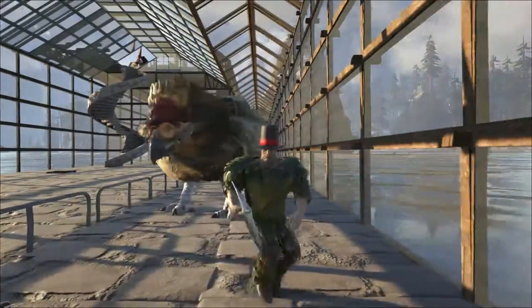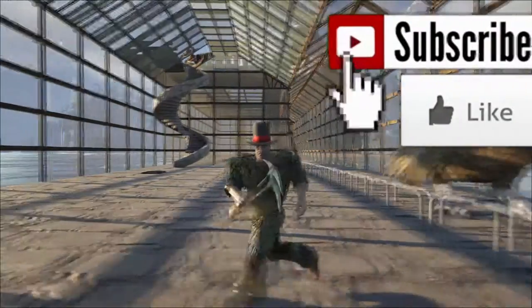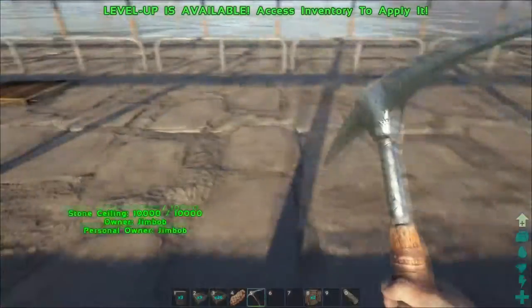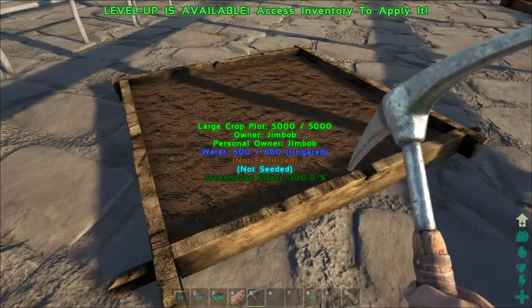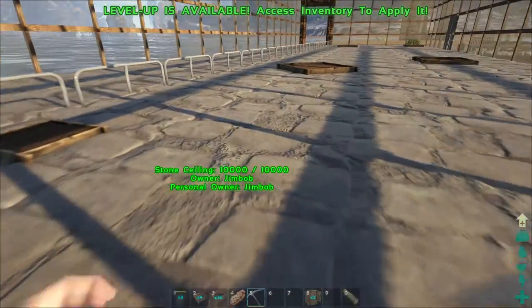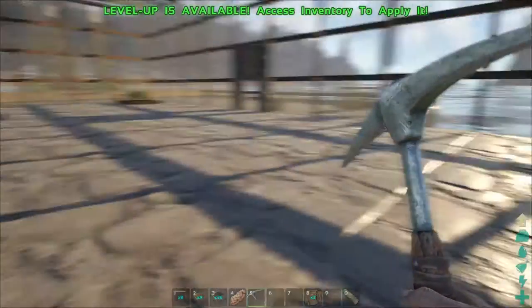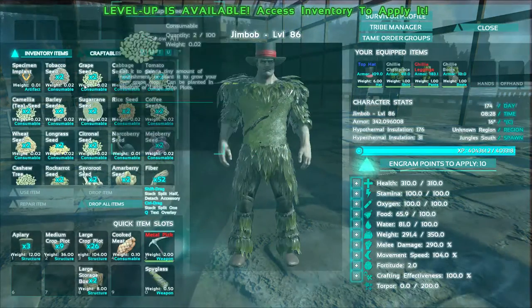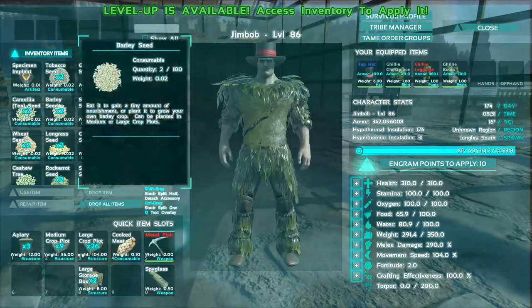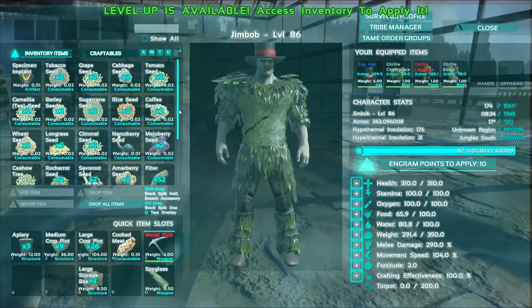Hello, back in the world of ARK. I'm a little cumbersome because I've got some stuff on me. We're gonna place down crop plots. I did a few basically to test for irrigation, but I want to put all my crop plots down and then get a better idea of where to go. I've got two of every seed, so I'm gonna have two crop plots of every seed — tobacco, grape, cabbage, tomato, and we've also got some of the standard berries.